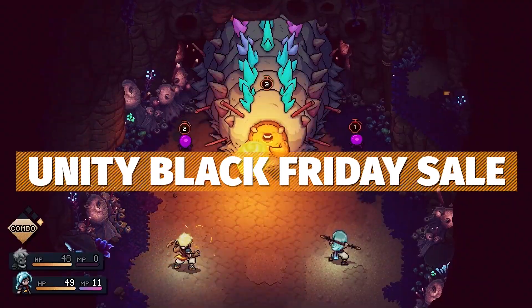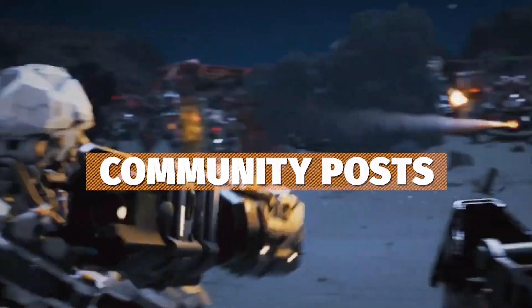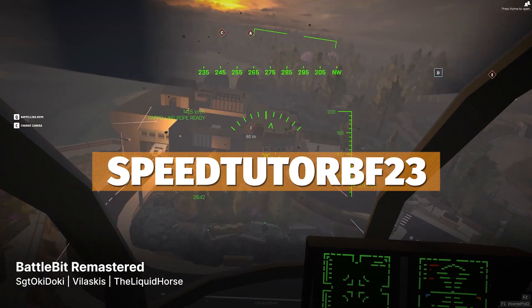Do remember there's a Black Friday sale on the Unity Asset Store and I'm keeping everybody updated with all the 70% off flash deals going every day — I put a community post out. Do look for that too and I'll leave the link in the description because I have 10% off on those assets if you use my code.